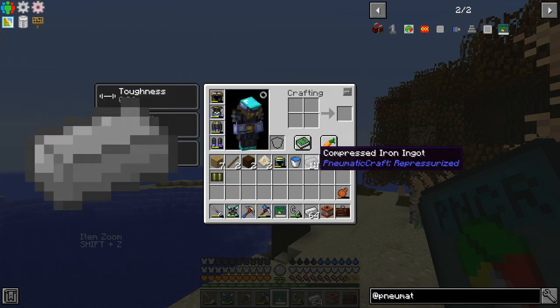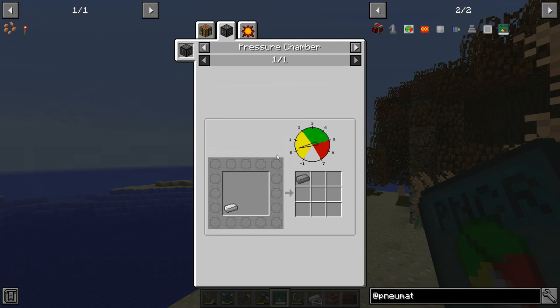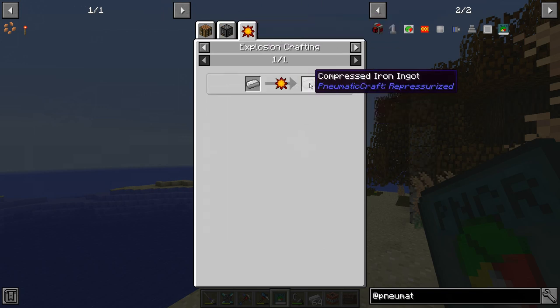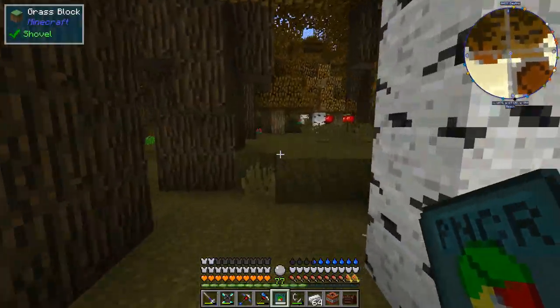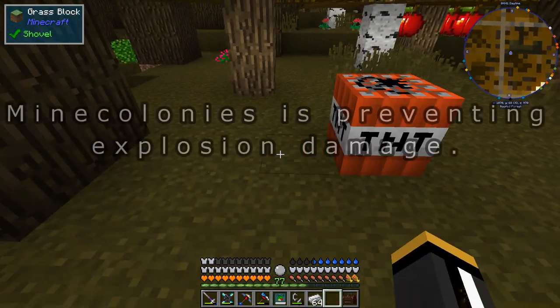Now what we're about to make is some compressed iron. There are two different ways to make compressed iron. One is through a pressure chamber, but we don't have a pressure chamber yet, and in order to make one we need compressed iron. So there is an alternative way, which is explosion crafting. We're going to set off an explosion — it's going to prevent the explosion from breaking blocks.